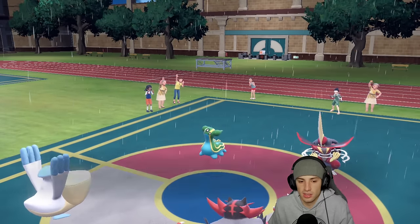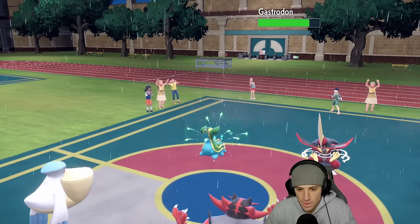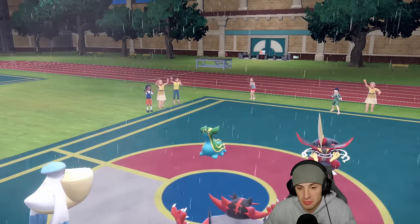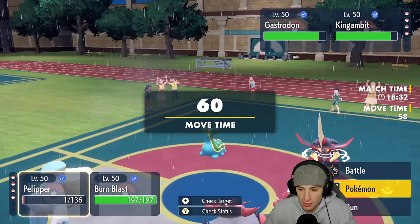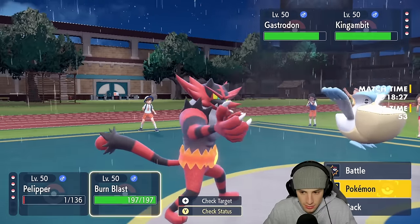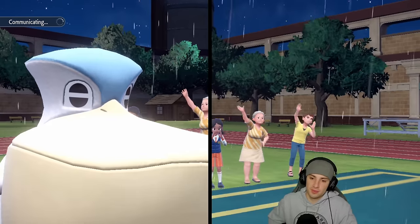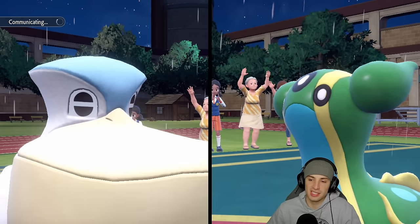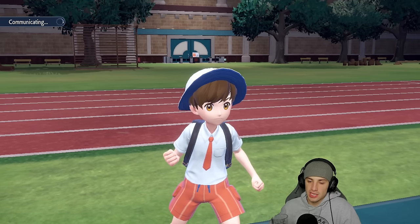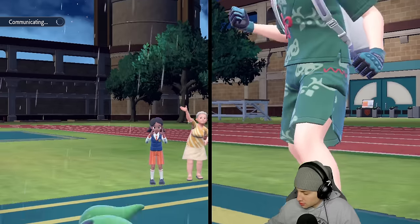I think a hard swap and Parting Shot at the same time is not a bad call here. Gastrodon just staring into my soul with Sucker Punch up and Tailwind active. By swapping into Iron Hands I can eventually Drain Punch or Fake Out King's Gambit next turn, depending on whether they Terastallize. They end up withdrawing King's Gambit — that's odd, it's plus one on Attack — and bring out Flutter Mane instead. The Parting Shot gets off which is great.